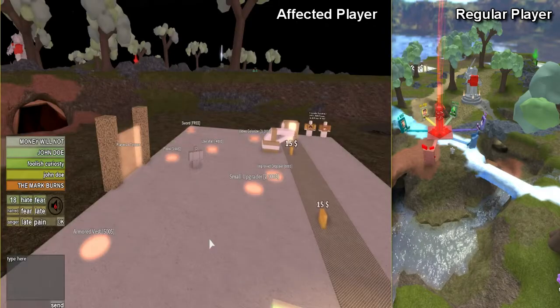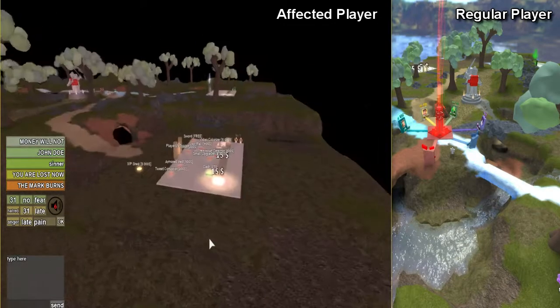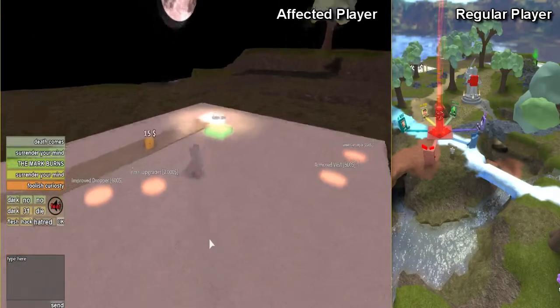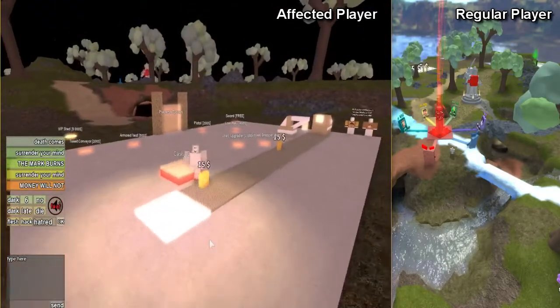This stage is called Darkness, understandably. Only the skybox changes to night — we even have the moon. The regular player, naturally, is still enjoying sunshine.